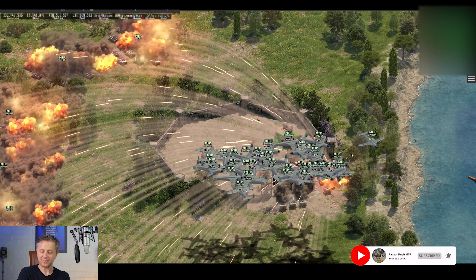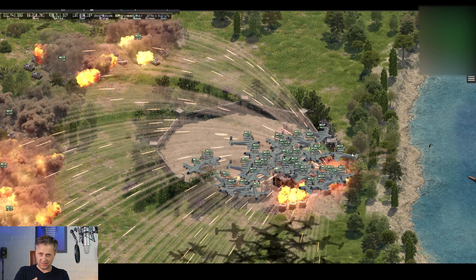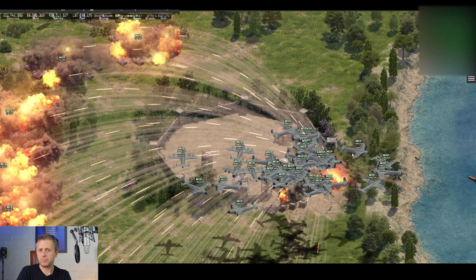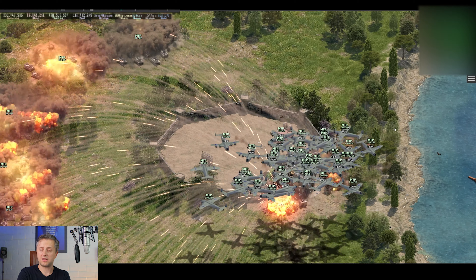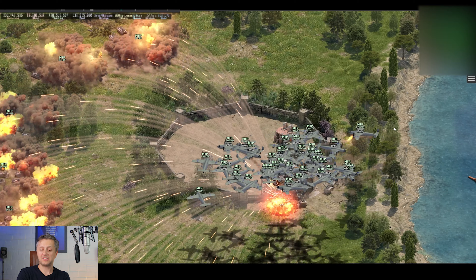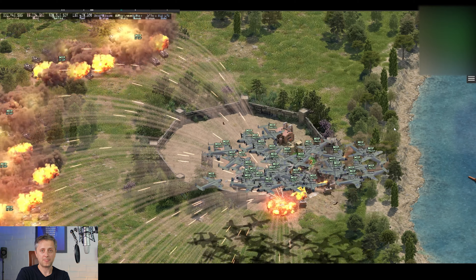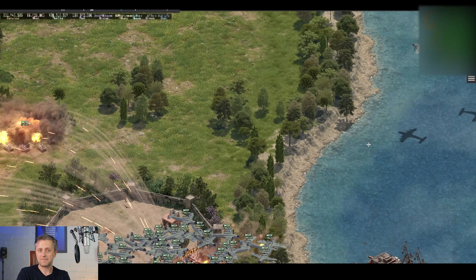If you're facing a two-row flak base, I suggest sending a couple of Bredas first and doing it the conventional way, just to take down some of the flak. But once you're past the first row, stick with the GPFs. This is actually quite great and is working much, much better — at least for me at the moment — than using Bredas.